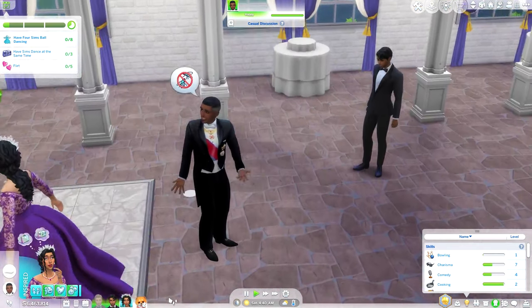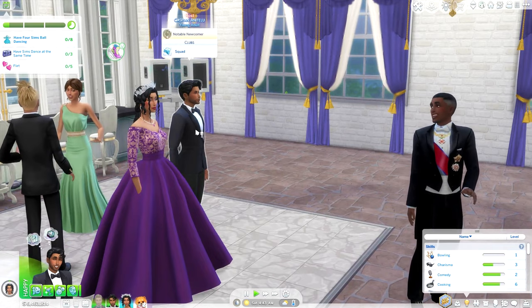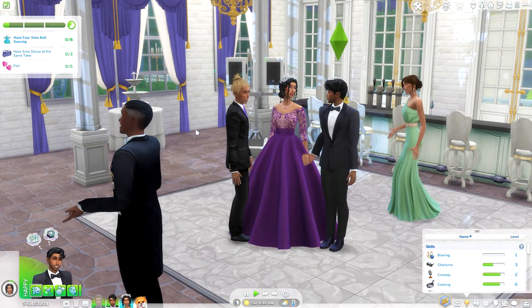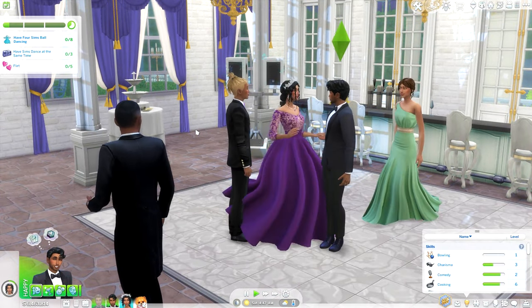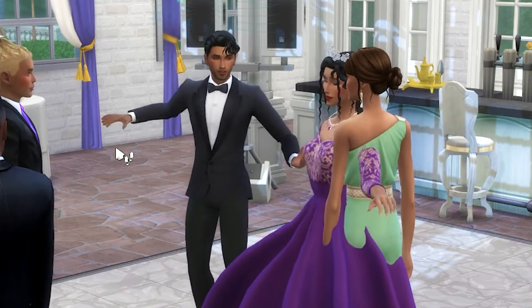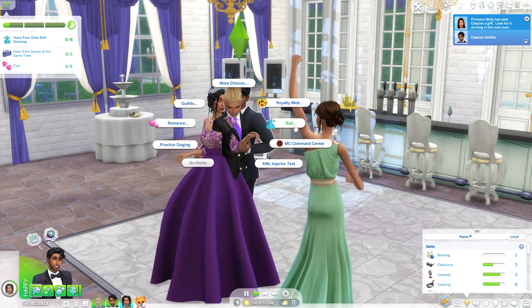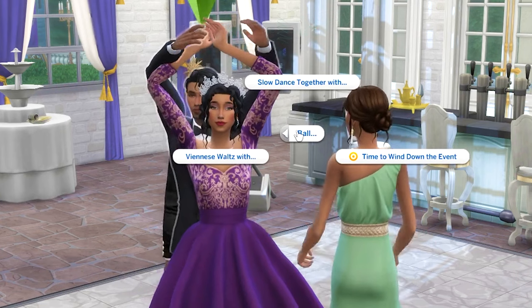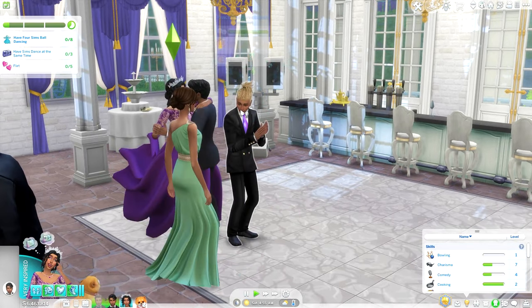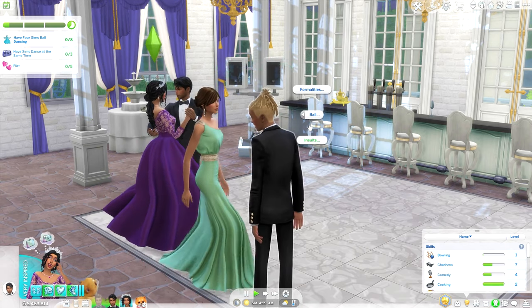As mentioned in the Royalty Mod instructions, you can have your host wind down the event when guests are ready to leave. You can click on the host, go to Ball, and then select 'Time to Wind Down the Event,' and your guests will start saying goodbye. Also remember, mods are only available for PC and Mac users.